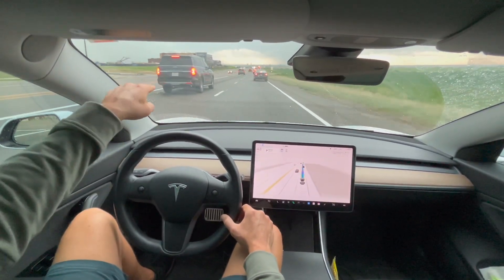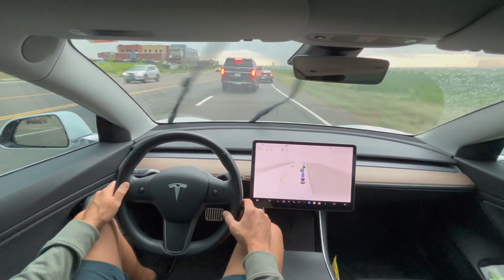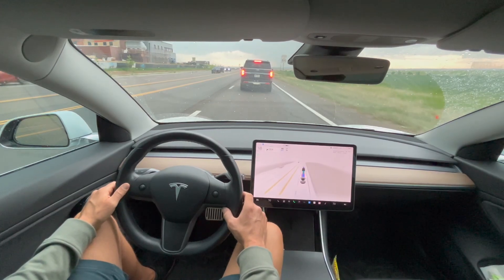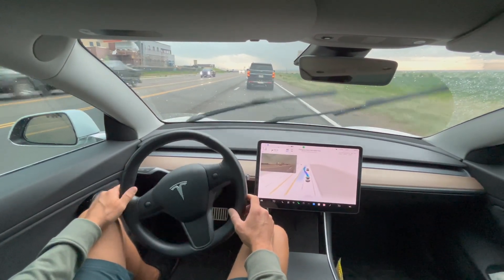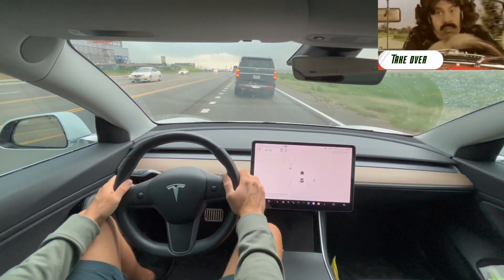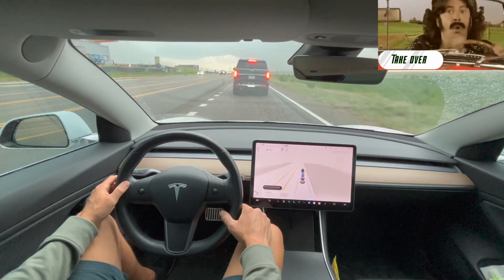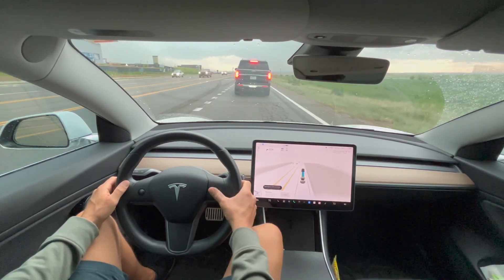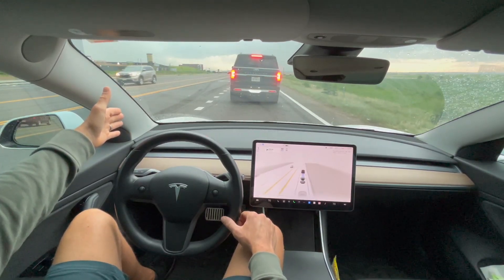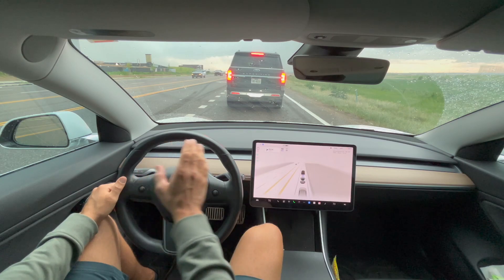We're going to see these vehicles start to come over — this Expedition is going to get over rather quickly, but FSD Beta is doing a good job slowing down and giving it plenty of space. Now it wants to change lanes — that is a left turn only lane, so the car was trying to get into the left-hand turn lane and didn't seem to know that.